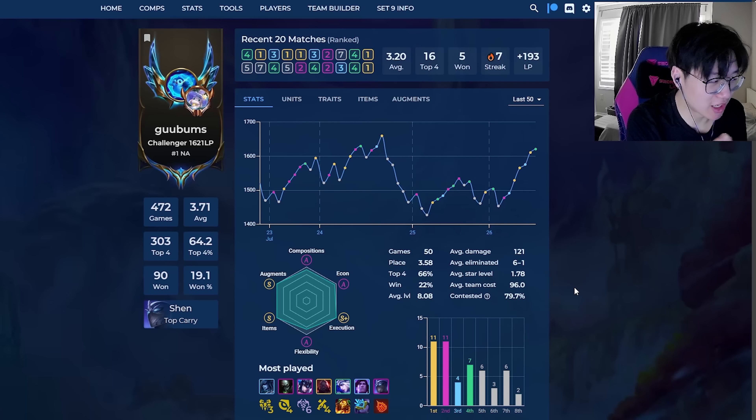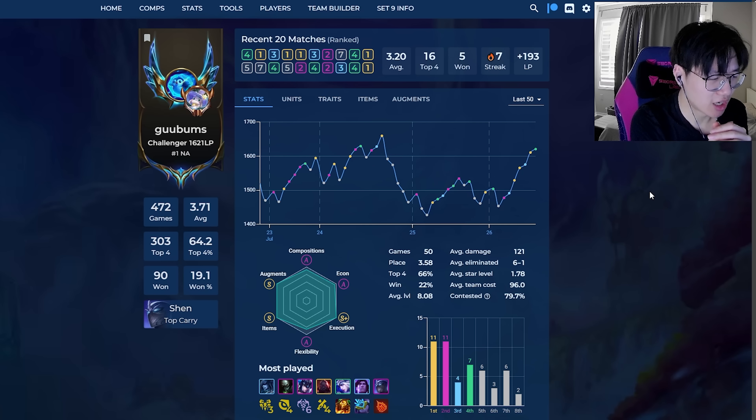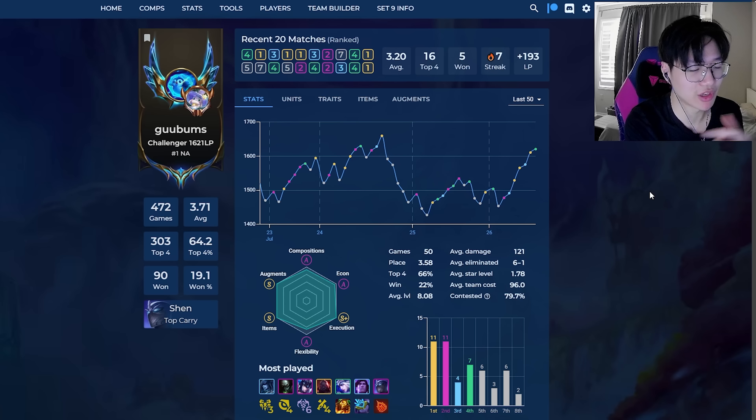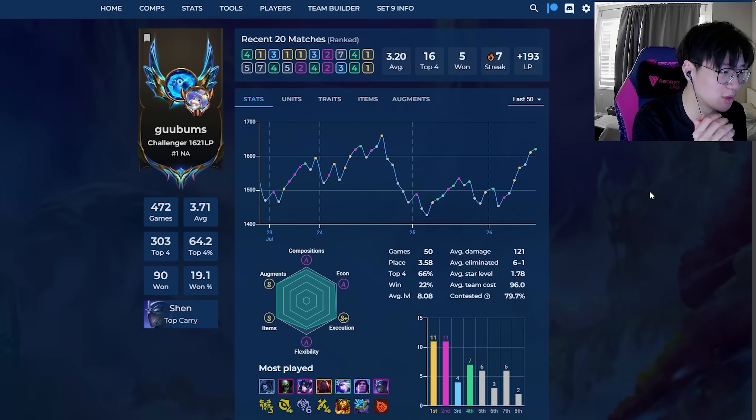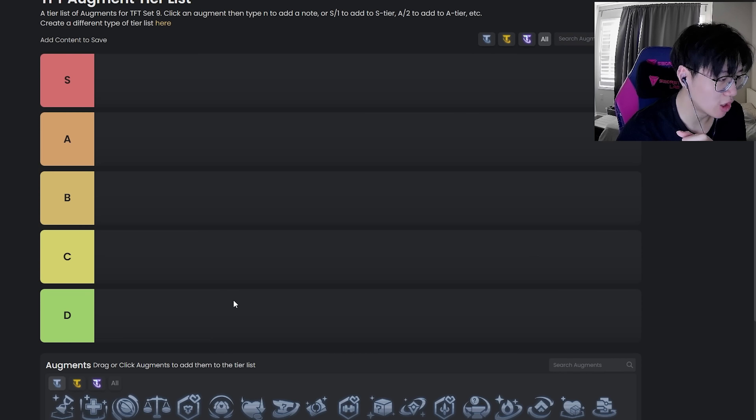What's up everybody, it's Gumum back with another guide video. I just hit rank one so I figured it's one of the best times to put out a guide. Today I'm going to be ranking all the augments for silver, gold, and prismatic, but it's going to be a three-part series so each tier is going to be a different video. This video is going to be helpful for pretty much every patch moving forward unless they drastically change any of the augments.